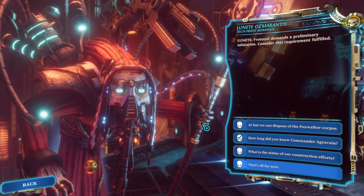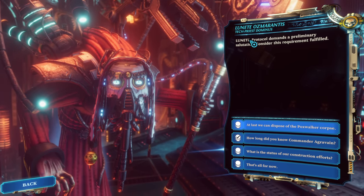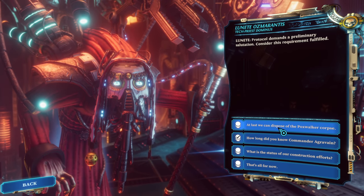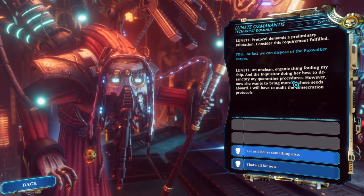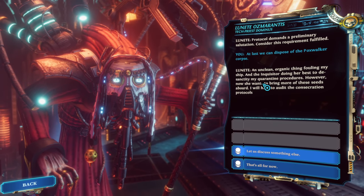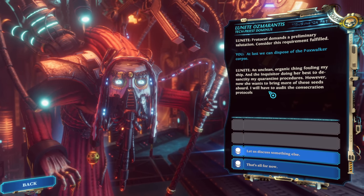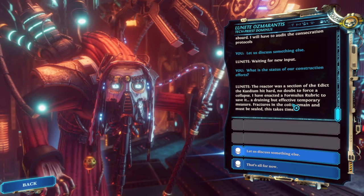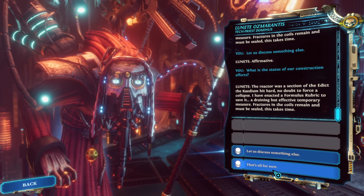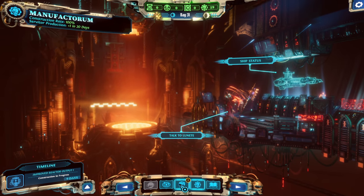Manufactorum — Dominus Lunette, what do you have to say? Consider the salutation requirement fulfilled. At last we can dispose of the Poxwalker corpse — an unclean organic thing fouling my ship. And the Inquisitor is doing her best to desanctify my quarantine procedures. Now she wants to bring more seeds aboard — I will have to audit the consecration protocols. What's the status of our construction efforts? Risk factors remain significant.